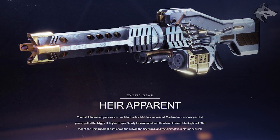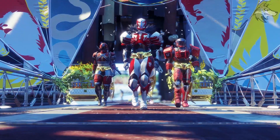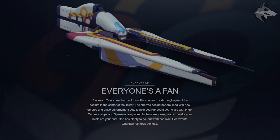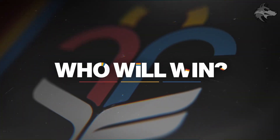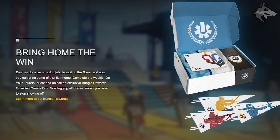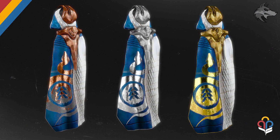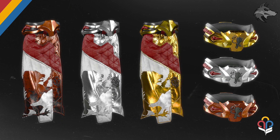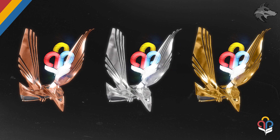Not sure specifically how the Heir Apparent will be obtained, but it probably works alongside the general scoring mechanic for the event. Naturally there will be Eververse items — they show a new sparrow, and there will be both bright dust and silver items featured. Additionally, completing the weekly 'On Your Laurels' quest unlocks an exclusive Guardian Games reward box. And looking at the screenshots, we have all of the class items on display.